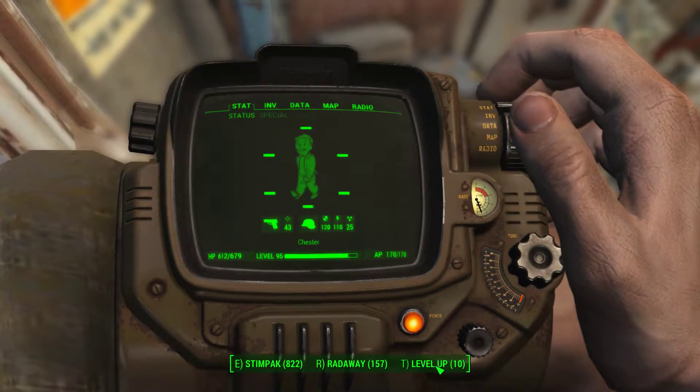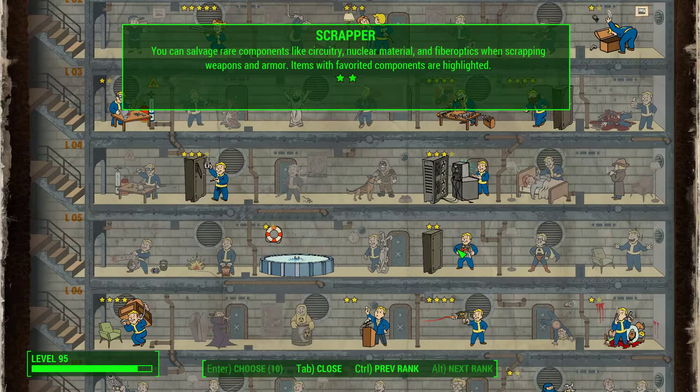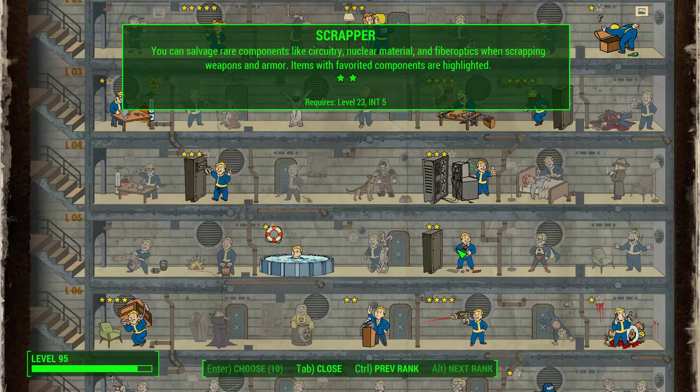Let's take a look inside the perk sheet. Under the Intelligence line, we find the Scrapper perk. The first rank is Waste Not, Want Not — you can salvage uncommon components like screws, aluminum, and copper when scrapping weapons and armor. Scrapper becomes available at Intelligence rank 5. The second rank allows you to salvage rare components like circuitry, nuclear material, and fiber optics when scrapping weapons and armor. Items with favorited components are highlighted. I will put a link to the Scrapper perk video here.